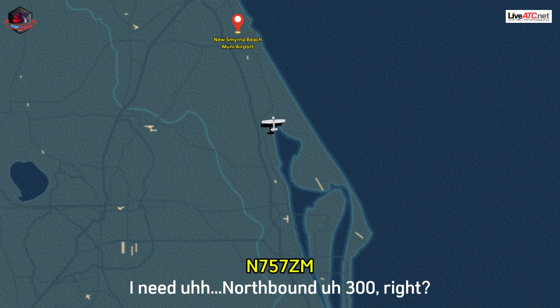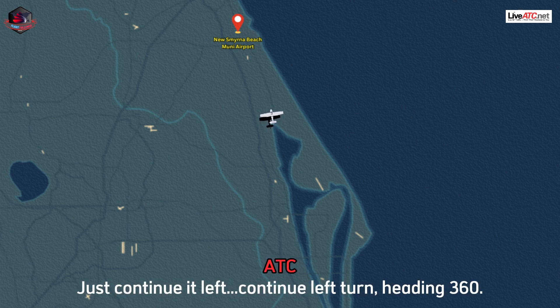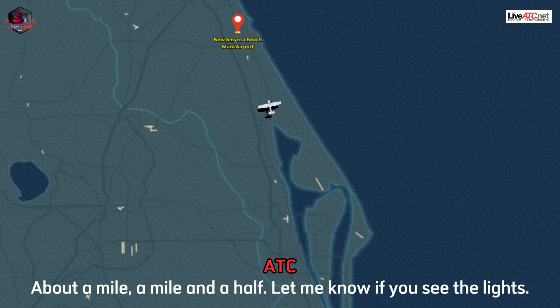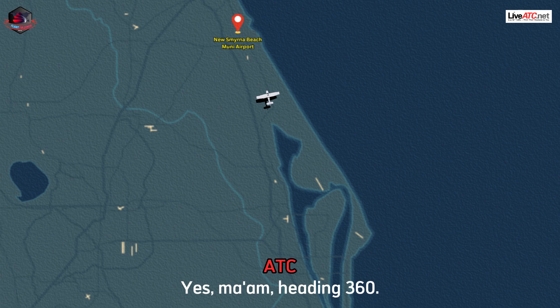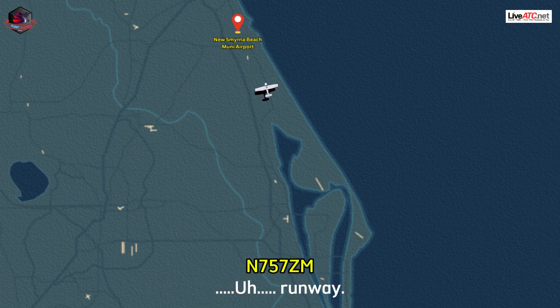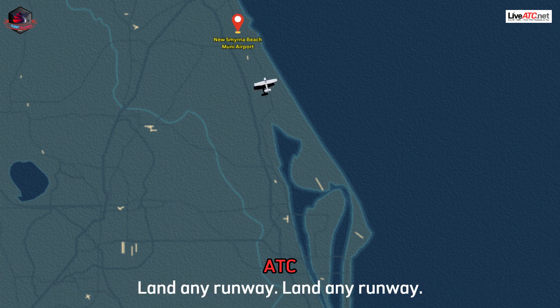I need to listen to 3-0-0, right? Just continue a left turn, heading 3-6-0. Once you're established on a northbound heading, New Smyrna will be ahead and to the left, about a mile and a half. Let me know if you see the lights. 3-6-0. Yes ma'am, heading 3-6-0. New Smyrna Beach will be at your 11 o'clock and a mile. That's the runway. If you see the runway lights, you can continue for New Smyrna. Land any runway.